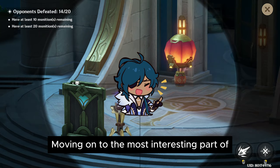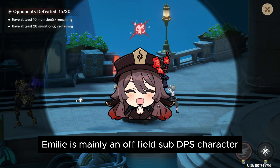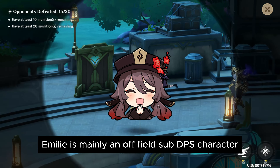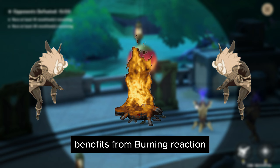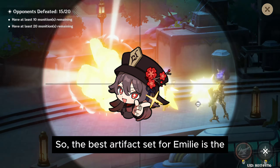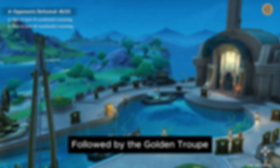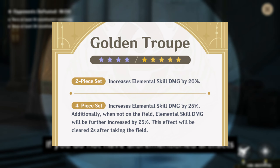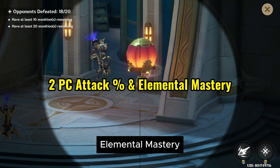Moving on to the most interesting part of Emily's Farming Guide: Artifacts and Weapons. Emily is mainly an off-field sub DPS character, and her entire kit including the signature weapon benefits from burning reactions. The best artifact set for Emily is the Unfinished Reverie, followed by the Golden Troop. If you do not have those artifacts, you can also use two-piece combinations of Attack Percent or Elemental Mastery.